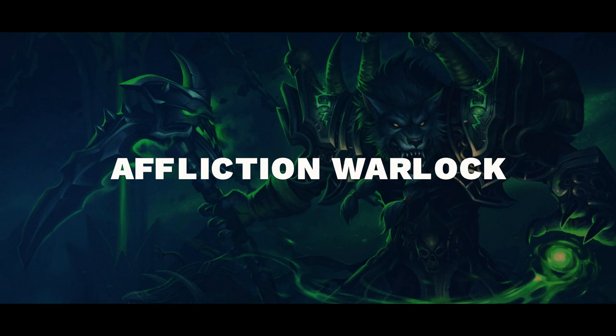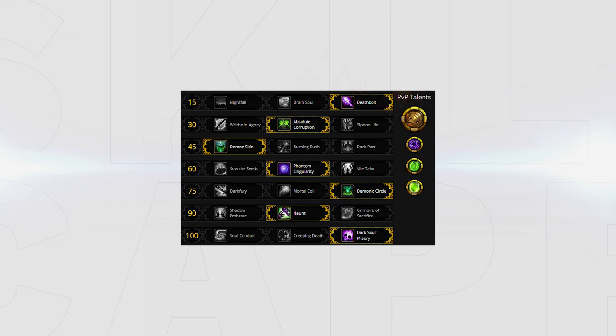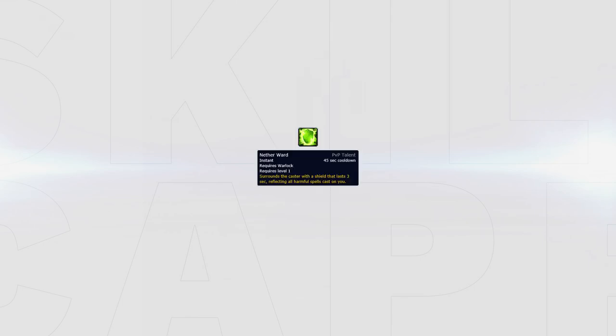Your current talents should look like this. The main change is now to take haunt in most matchups, as affliction heavily plays around its one-shot via drain life, and haunt adds 10% on top of that burst window. As for PvP talents, it's recommended to always take curse of shadows for the same reason — it greatly aids in increasing your damage during your burst window with haunt, drain life, and dark soul.